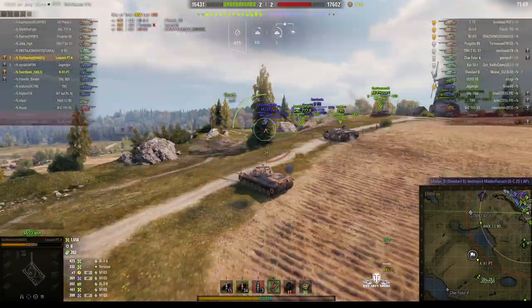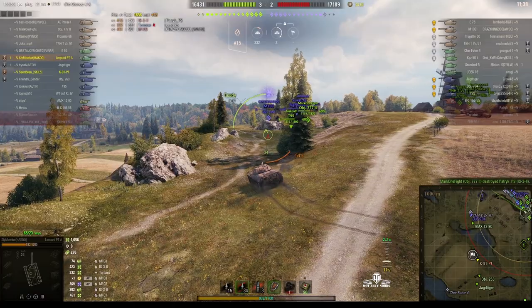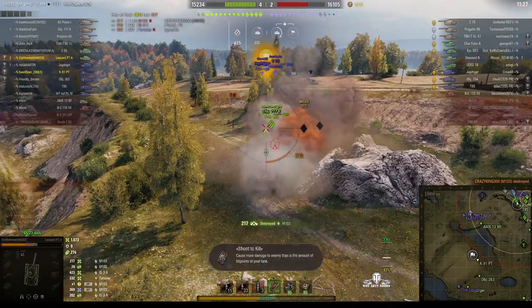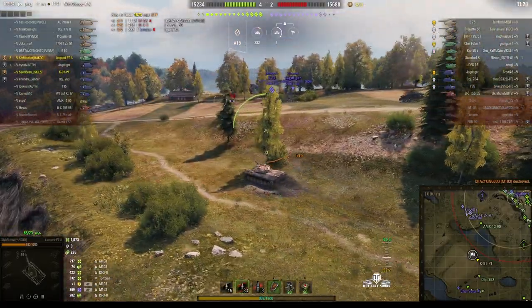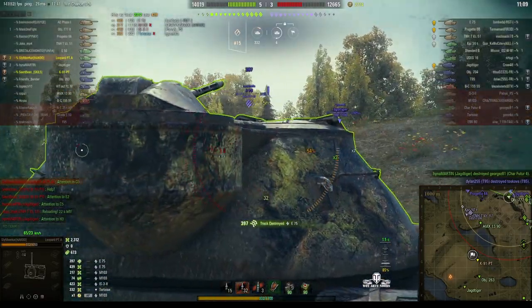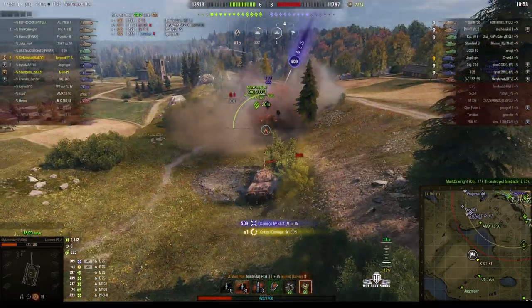The M103 pops out. Sly is terribly vulnerable in this position. The Object 777 and the T95 are going for the M103 — one shot and there's the kill. They were waiting for his teammates to whittle away the armor until he was ready, then he pounced in for the kill. He puts one into the E75 and tracks him, making him easy for the Object 777 to get a shot in.